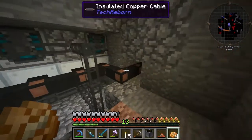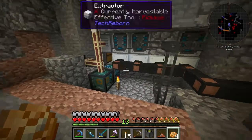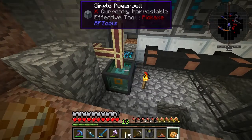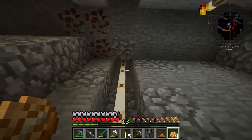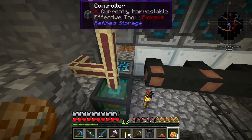It took a long while to actually get to this point. Maybe this could go directly and that would be a little bit cleaner, but aside from that, it's a pretty nice cable setup. What I did here is I simply took the power from the environmental tech solar panel and put it straight into the power cell which powers the controller.